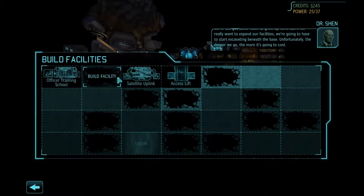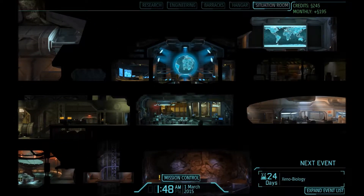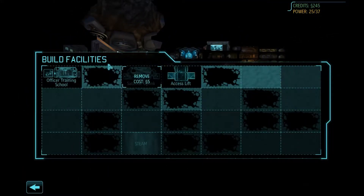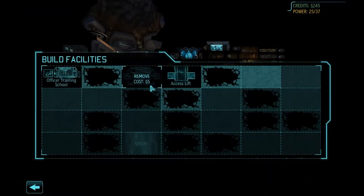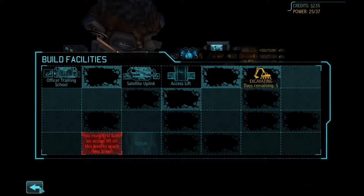Oh my gosh, you have to start excavating beneath the base. The officer training school — the more it costs. I'm going to make this my satellite uplink station. Let's go workshop, then I'll excavate this. That'll be a lab and this will be a workshop in a lab.